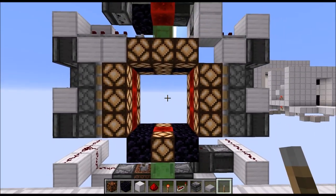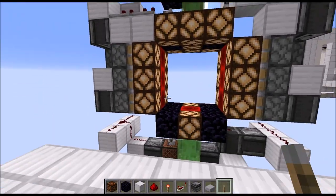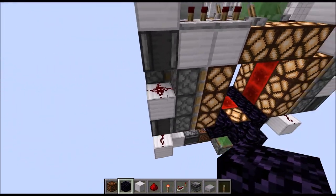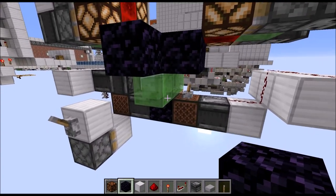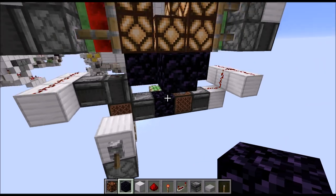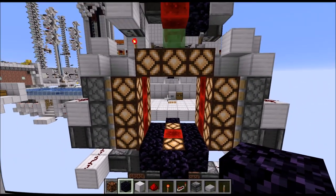And that's the entire build done. The last part is obviously filling in the front and back wall and a bit of the floor. Just make sure that you have some obsidian or other immovable blocks, otherwise the blocks you place here will get stuck to the moving door segment.